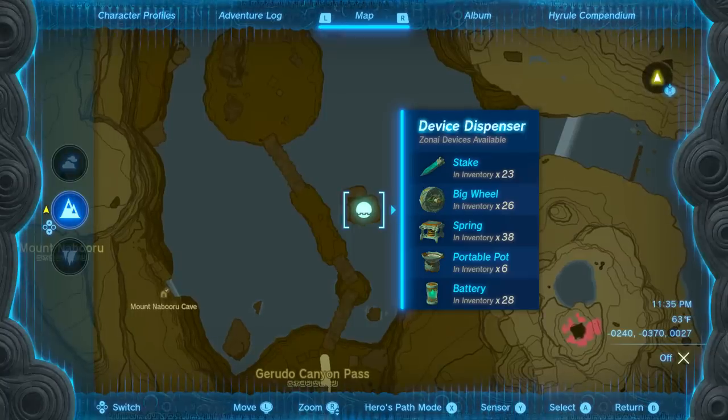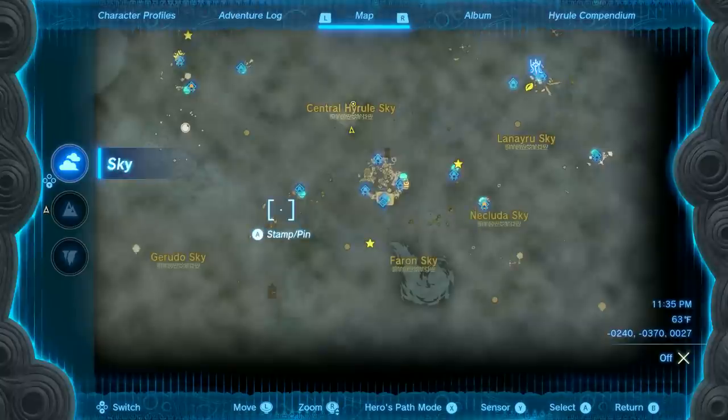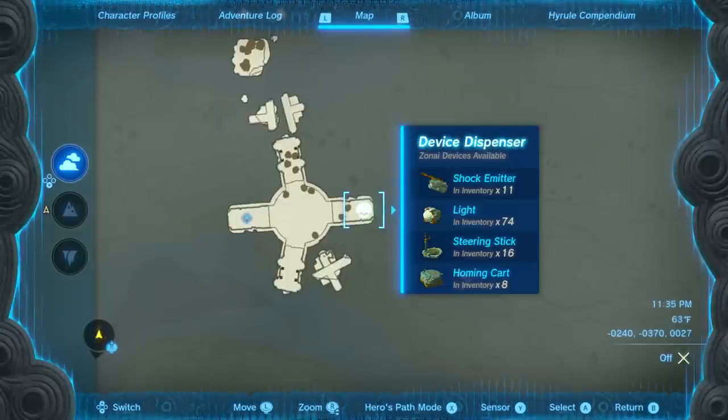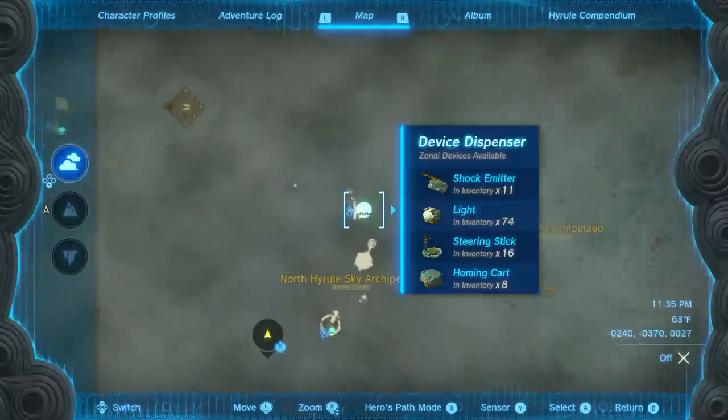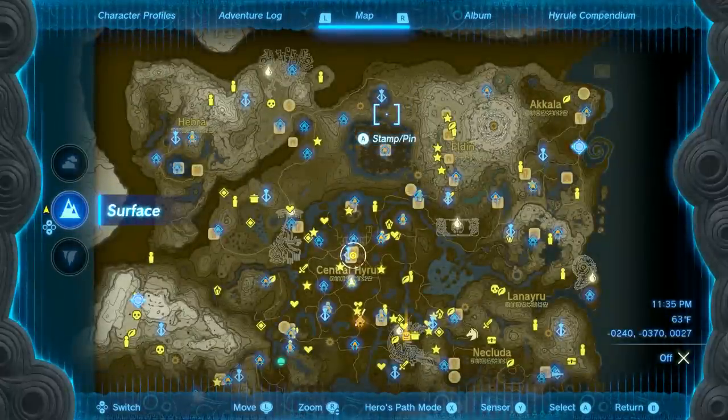There are a couple of things we're going to need. One of which is a stake, and we can get one right here in this device dispenser, which is just a little south of Dig Dog's suspension bridge. We're also going to need a homing cart, and we can get one of these right here in the north central Hyrule sky.